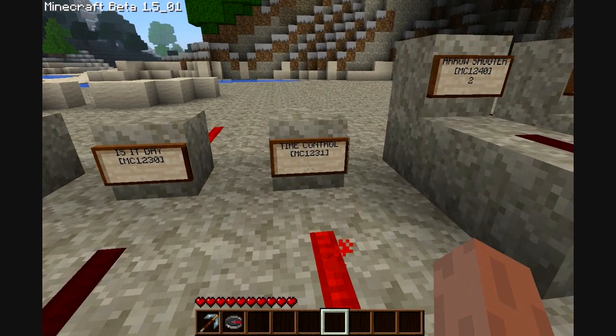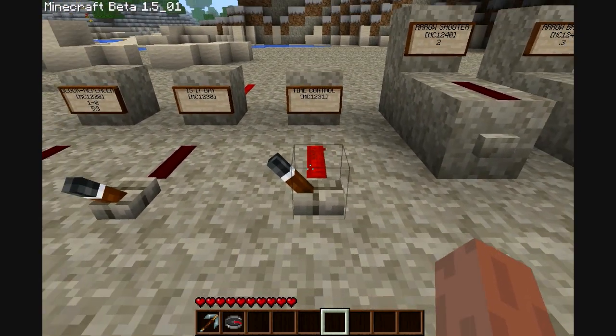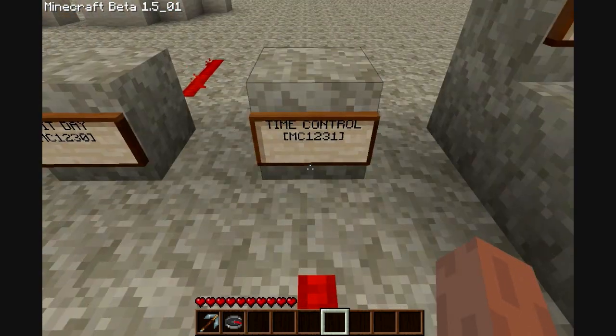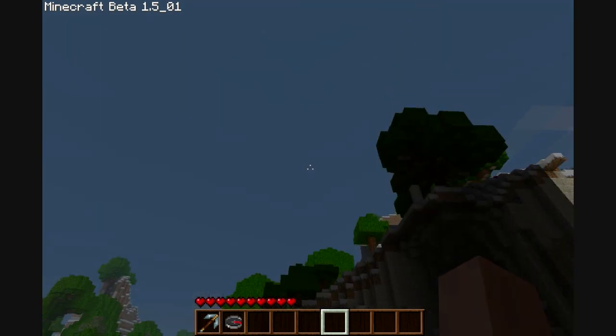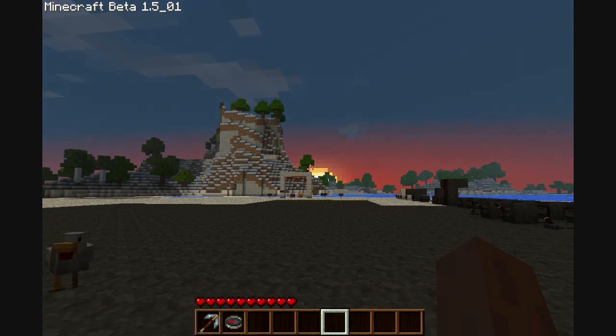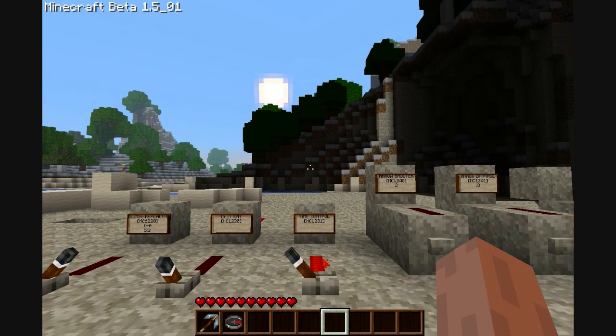Now this is time control — it's simple. Redstone power to it means daytime; no power means nighttime. The moon is right over this hill, and then you can see it's daytime right there.